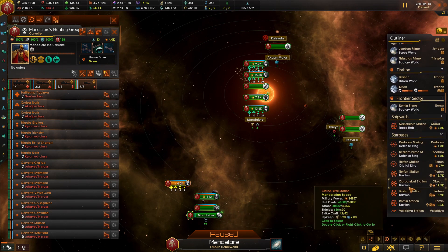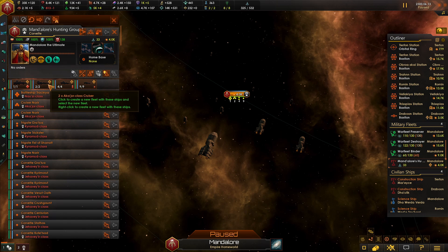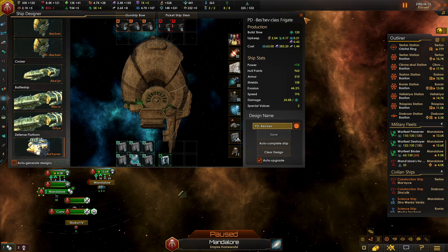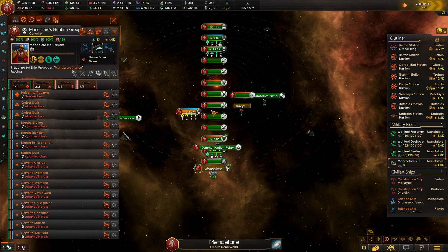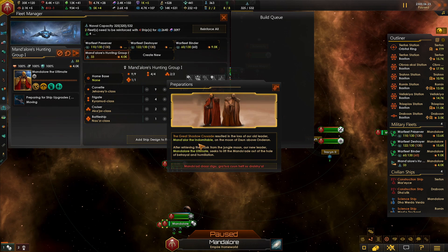Holy crap — we got a fleet out of it! Mandalore's Hunting Group. Battleships. I'm assuming these are just general designs, not my designs. Let's upgrade these guys to the newest designs — let's get you up to stuff. Great shadow crusade resulted in the loss of our old leader Mandalore the Indomitable on a moon above Anderon. After retrieving the mask from the jungle moon, our new leader Mandalore the Ultimate seeks to lift the Mandalorians out of the hole of betrayal and humiliation.